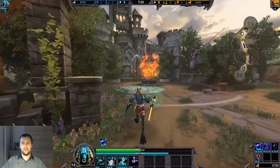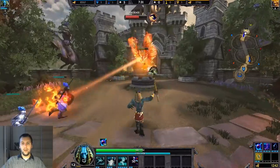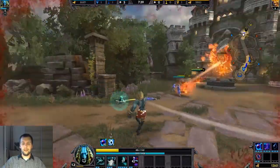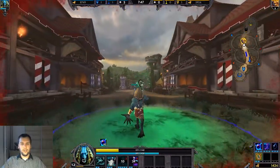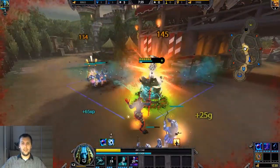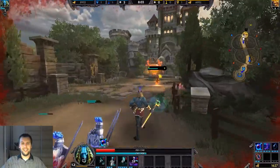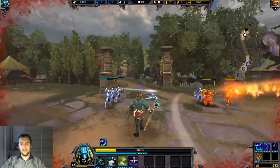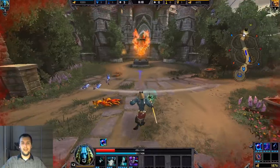Once you've upgraded the stun to level four or five, the combination becomes really good. Keep in mind that your first stun is only 1.2 seconds and your ultimate is way longer than that, so you need to start your ultimate straight away — because if you don't, you're going to get screwed. Grasping hands is also a slow, by the way. I didn't have enough range to actually catch him.